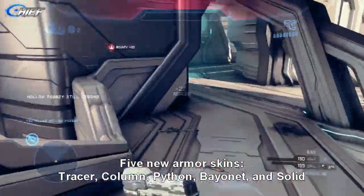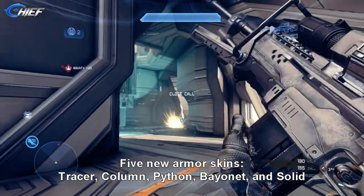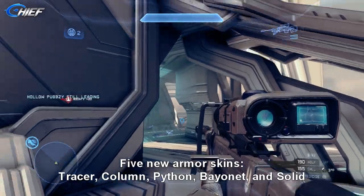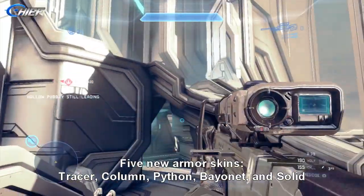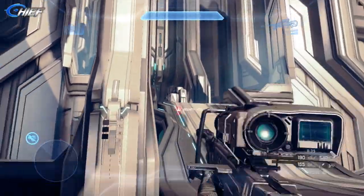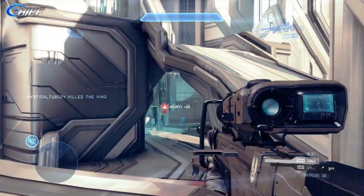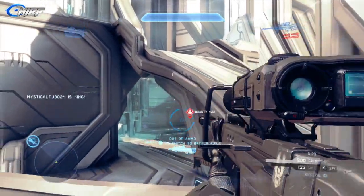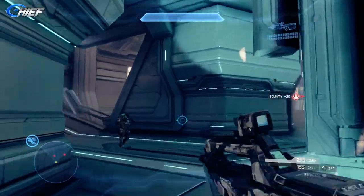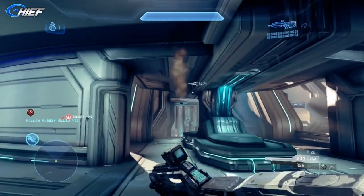You will also receive five brand new armor skins as bonus content from the Champions Bundle. Those armor skins are named Tracer, Column, Python, Bayonet, and Solid. Unfortunately no graphic was released, but armor skin variations are very minute — basically different lines and different colors on the different armor sets in Halo 4. My interpretation is that every single armor set, or maybe a select few, may be receiving these five new armor skins.